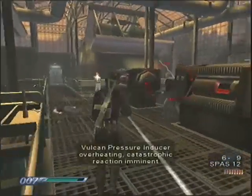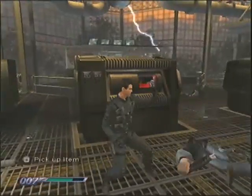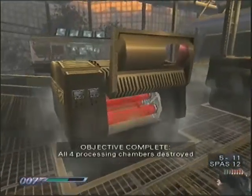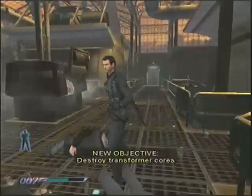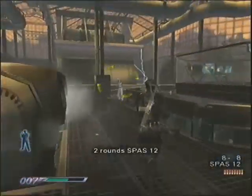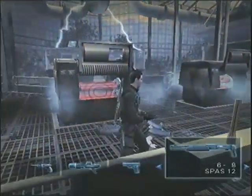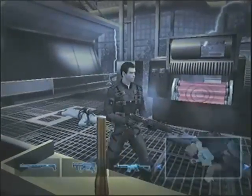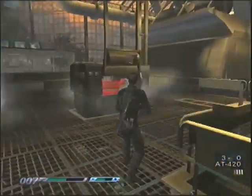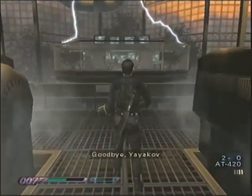Vulcan pressure inducer overheating. Catastrophic reaction imminent. Dammit! He's destroying the entire plant! Kill Bond, now! I think I know the perfect weapon for this. Goodbye, Yayakov.